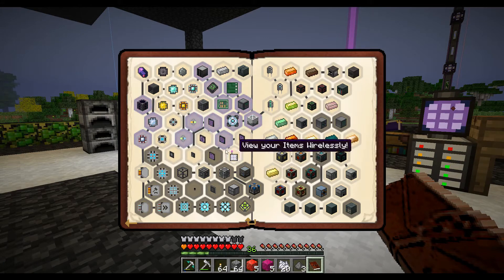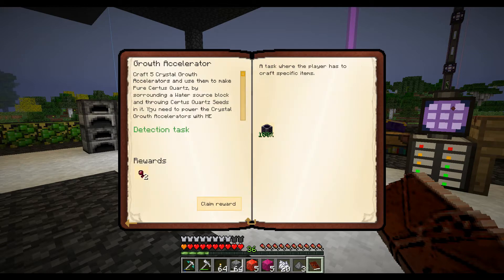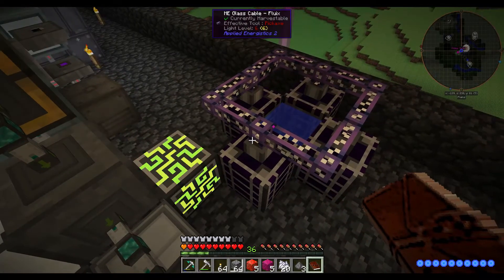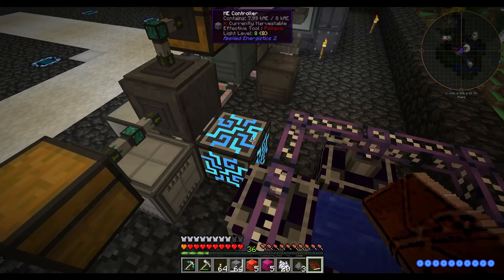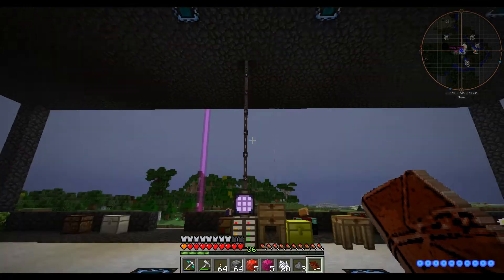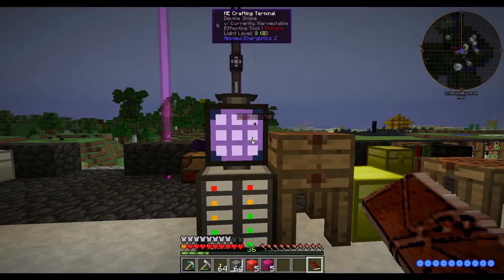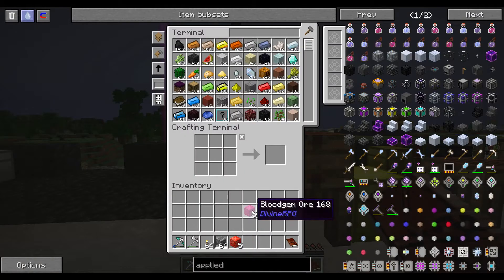I went ahead and did these first off of this page. I had to make five crystal growth accelerators, and I do have them set up back here, but I don't have them attached because I think they constantly run and drain energy, and I really don't want to do that. So I just have that set up - it's kind of a janky way to have things set up. It's a weird way to have things set up.